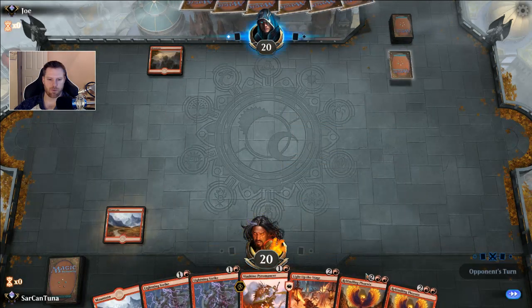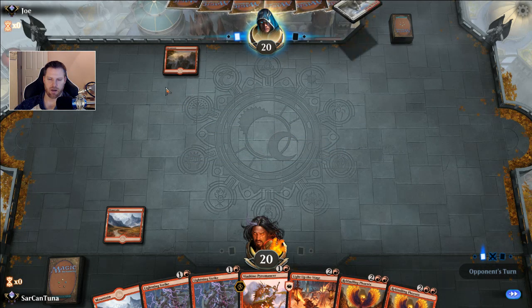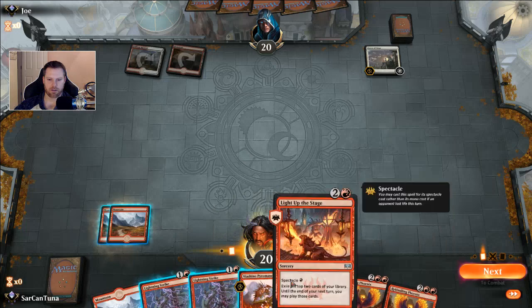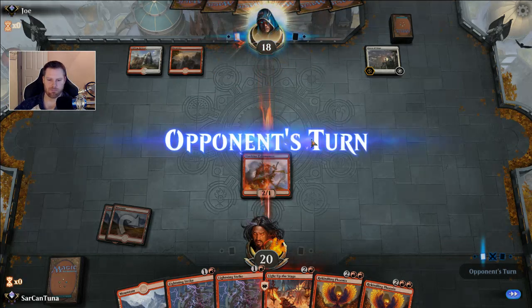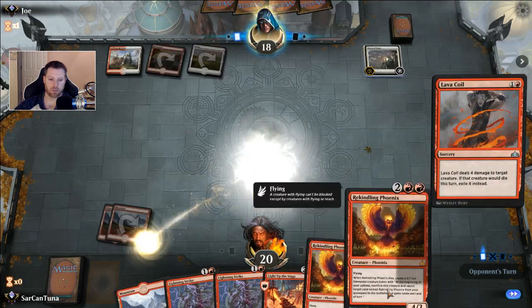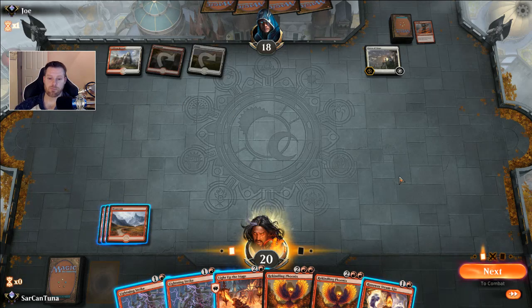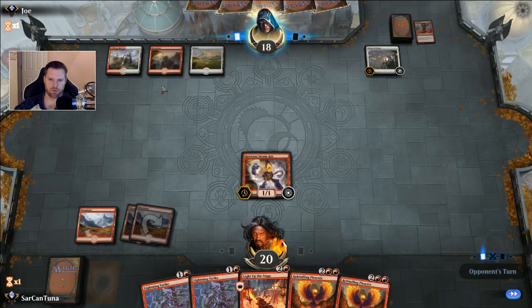Both my Phoenixes in the opening hand. This could be okay, but I have a feeling this could be a deck running Lava Coil. Nothing I can do about life gain either — if he's got a lot of life gain, the game is over. If he can't block and I can attack, I can Light Up the Stage. There's Lava Coil, which will kill my Phoenixes. This is a risky play. I feel like he may not be running Shock in this Boros-colored deck.